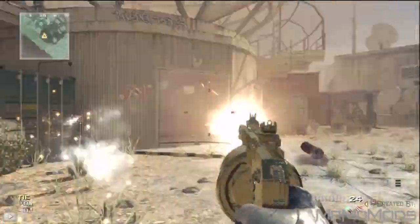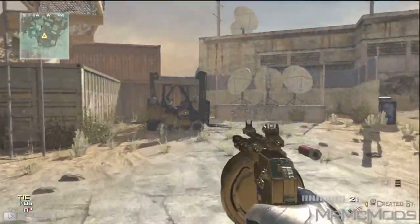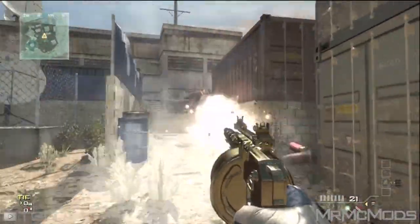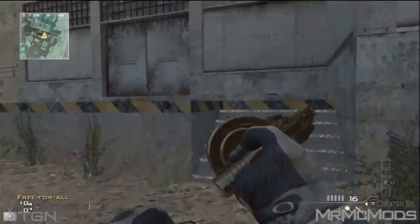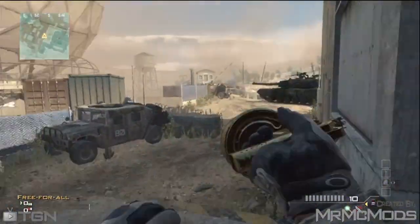So then your gun should look like this — you should be holding it with one hand. It's kind of a fun glitch just to mess around with online, and it makes the kill cams look kind of funny, especially if you have the last kill cam and you're holding the gun like this.